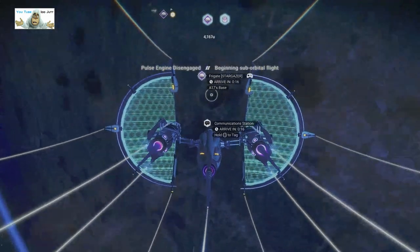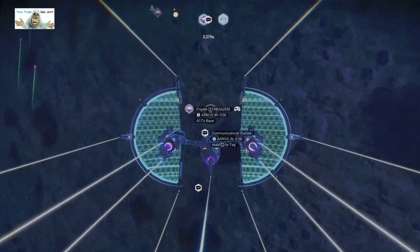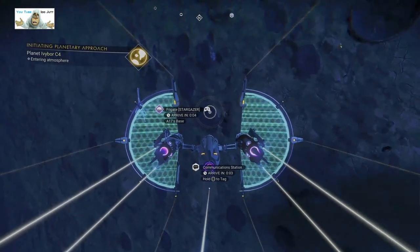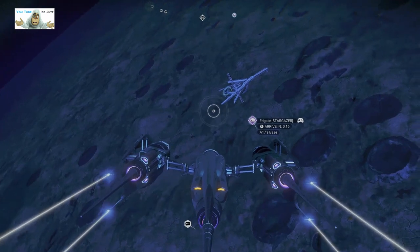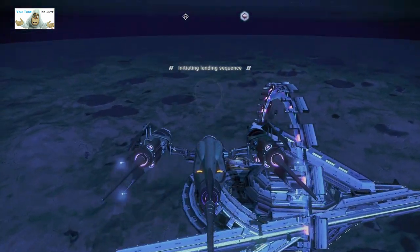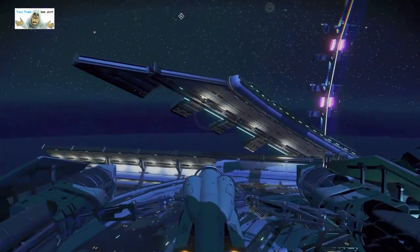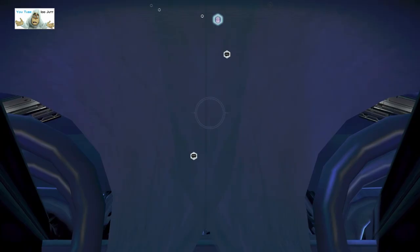There we go, this is it. I'm going too fast, I nearly forgot to stop. Let's get down and have a look at this bugger — Frigate Stargazer A-17. I think we'll just try landing straight on it. Let's just land, get the green circles, and hopefully we can grab it. Okay, we're in — it looks a bit tight. Good job autopilot, thank you. We're slightly inside something, let's get out of here.